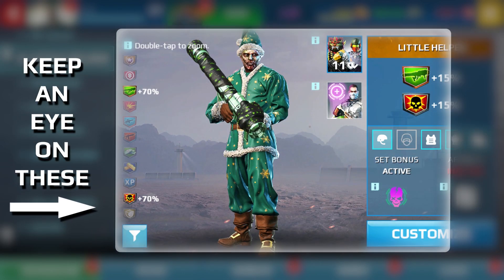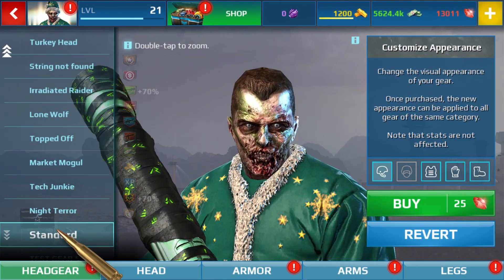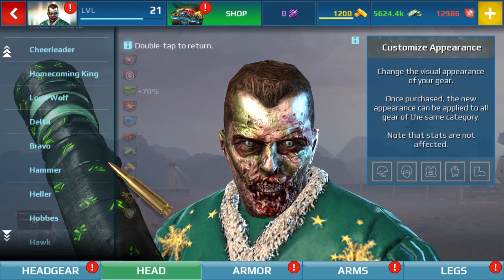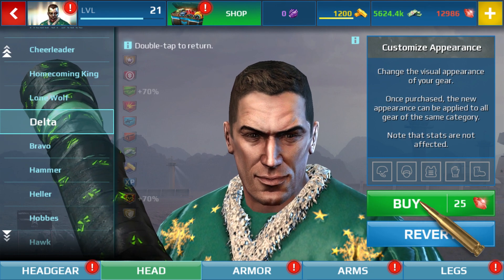See how the stats stay the same? To do this, hit the Customize button. Then select any skin you want for each piece of gear you own and apply it. You'll be able to apply any skins you already own or spend rubies to purchase new ones.